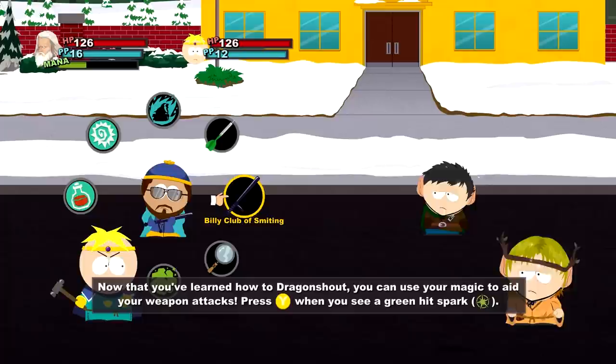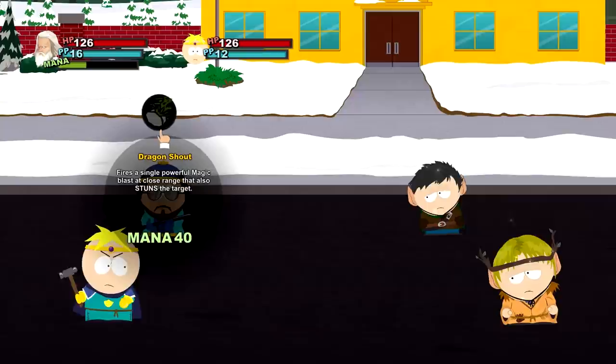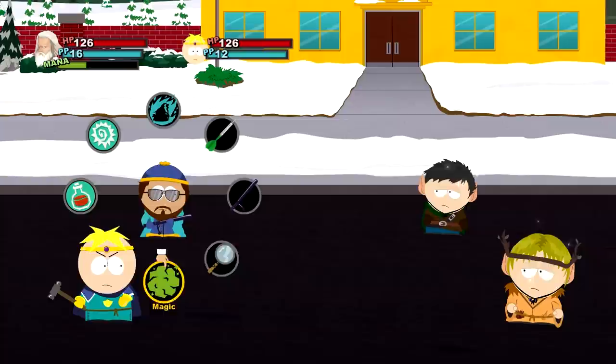If you have to dragon shout, you can use your magic to aid your weapon. It will still cost 40 mana, which you don't have apparently. Fires a single powerful magic blast at close range that also stuns the target. Oh, sweet, man. This game is so good.